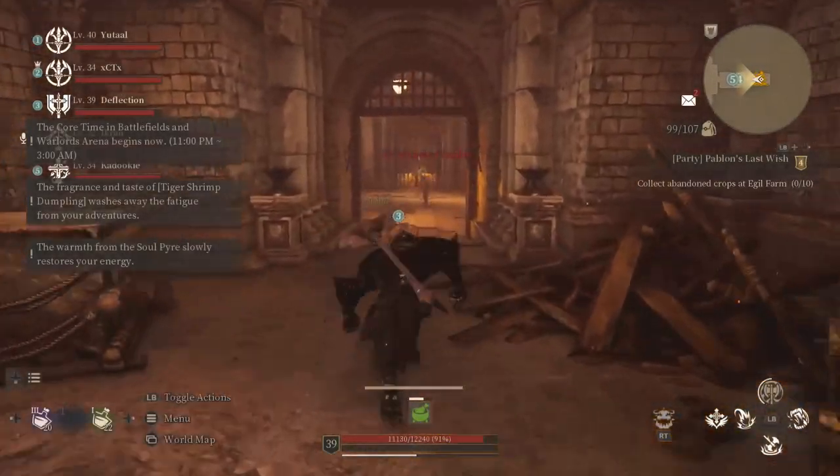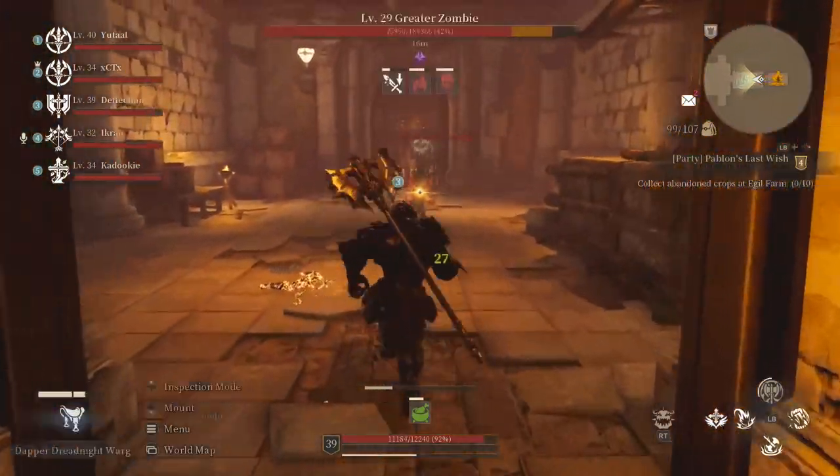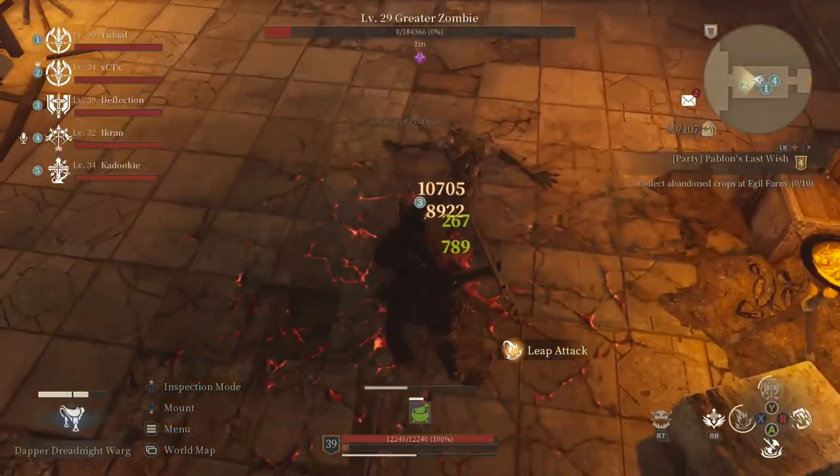So let's just jump right into it. First thing first, we have a group of small mobs right at the very beginning. Just knock them out — you've got some greater zombies, a little zombie — just blast through them.